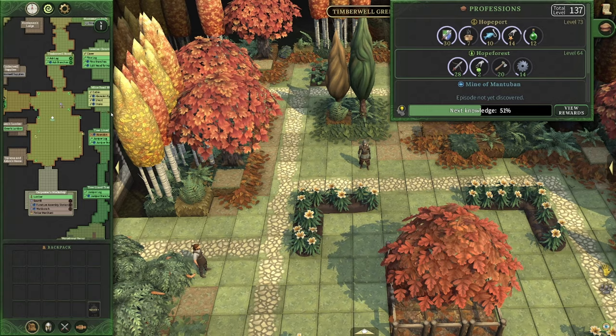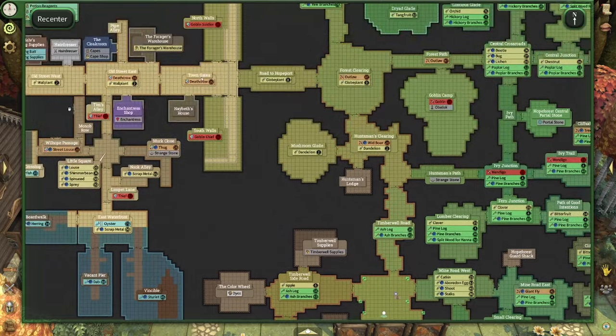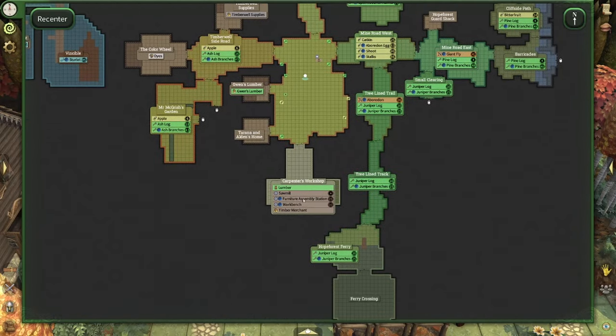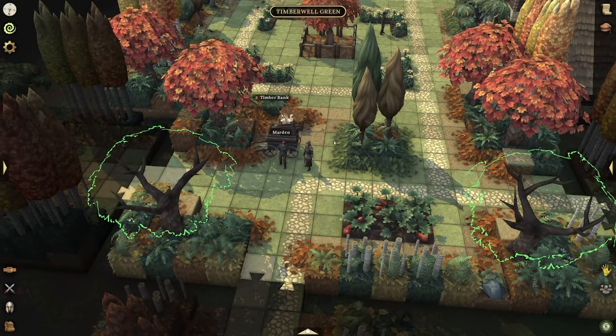This is an episode 2 skill or profession. The first thing I really want to show you is Timberwell. I'm in Timberwell right now — this little zone here. It's going to be just south of the town gates when you're leaving episode 1. You're going through Road to Hopeport, then Forest Clearing, and straight south to here where you see the carpenter's workshop. This is going to be a very good duo of woodcutting into carpentry. One thing to note: there is banking here. Banking is a rare part of this game where it's really hard to find places to bank things. The only timber bank we know of right now is right here in Timberwell Green.